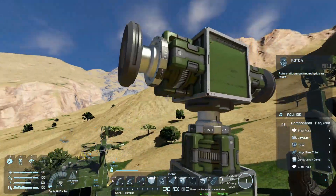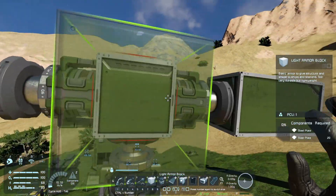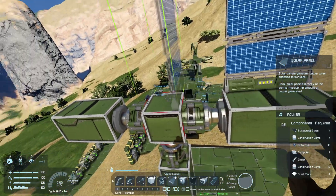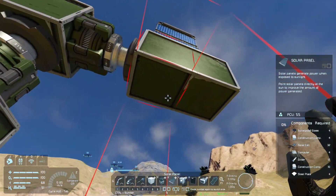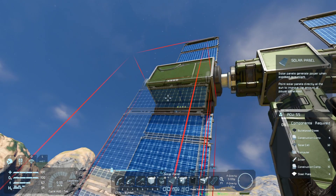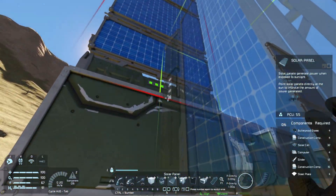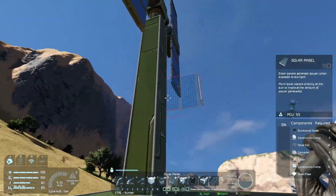We'll place the side rotors like that and that. Next, we'll go back to the light armor block and place two of them on either end. Then we'll switch to the solar panel — same on that side, and the same underneath. Now those ones are already pointing sort of towards the sun, so you can see they're getting a pretty good reading. Next, we're going to add the programmable block and set the system up.